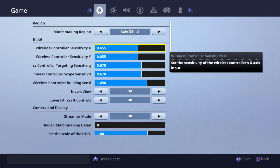For my X and Y sensitivity, I have them both at 0.65. Personally, it is literally the perfect sweet spot — anything higher is a little unnecessary, anything lower I find way too slow. For my target sensitivity I have it at 0.67, and scope sensitivity also at 0.67. I like to have them all matching for the most part.